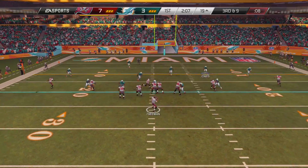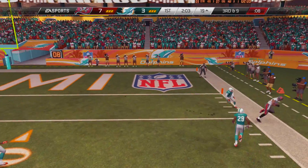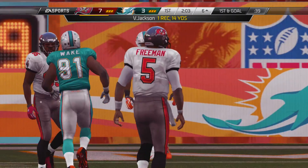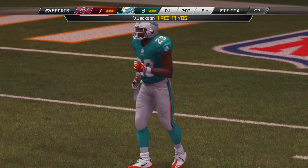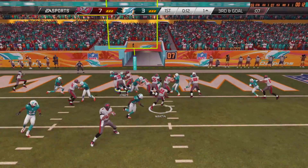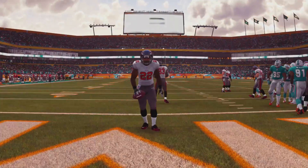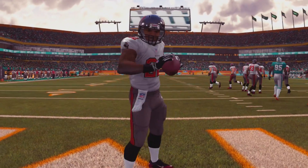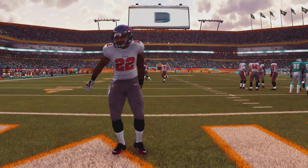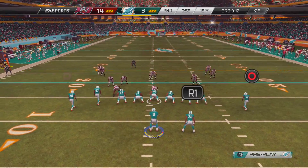Now that's going to force third and nine. Freeman is looking, he's going to throw the ball and find his man Vincent Jackson on the sideline, setting up a first and goal from the six-yard line. But three plays later on third down, we're going to hand it off to Doug Martin and he's going to get in the end zone for another touchdown early in this ball game. That's going to raise the Tampa Bay Buccaneers' lead to 14-3.